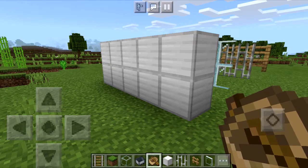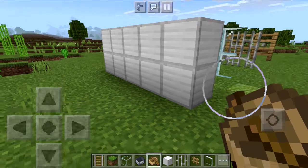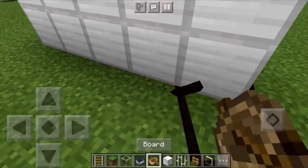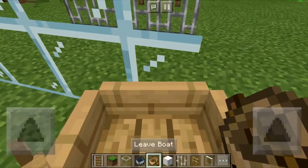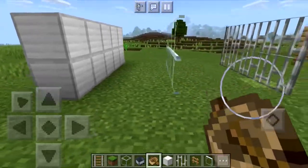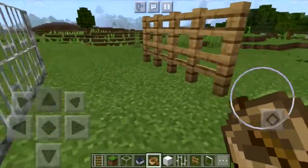What is going on guys, today I'm back with another video and we'll be going over how to go through walls. Right here, if I place down a boat and board it, if I keep going forward you can see I just went through this iron wall. We can do this with glass panes, iron bars, and fences as well.